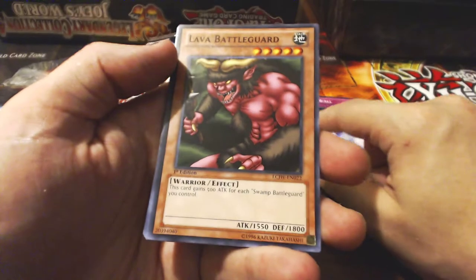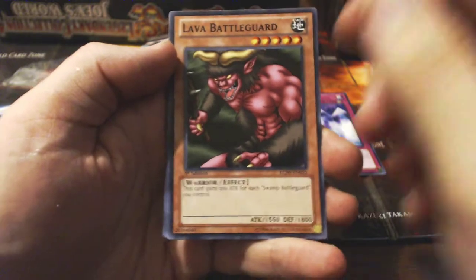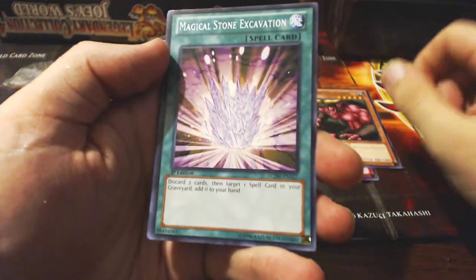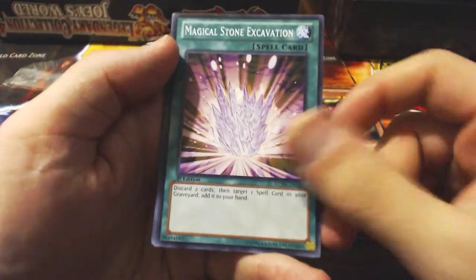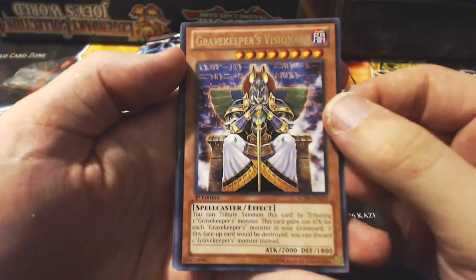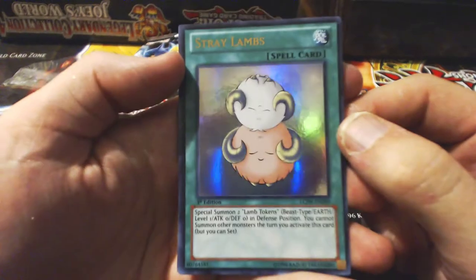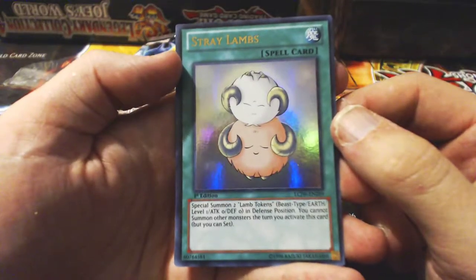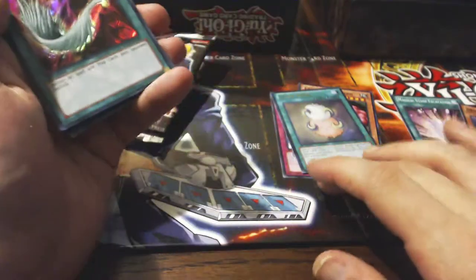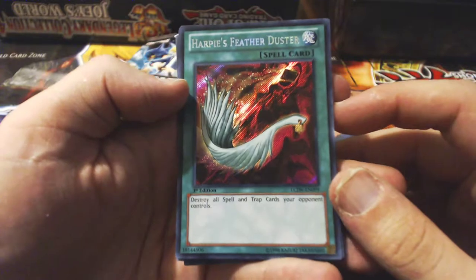Disgusting, and I love it. Lava Battleguard — oh my god. This card gains 500 for each Swamp Battleguard you control. Magical Stone Evacuation. Gravekeeper Rare Viserary — very, very long text. Stray Lambs — Special Summon 2 Lamb Tokens, Beast type. That's pretty cool. I have my keeping pile and a side pile where I don't actually know the cards. Destroy all spell and trap cards on your opponent's field — wow, that's awesome.